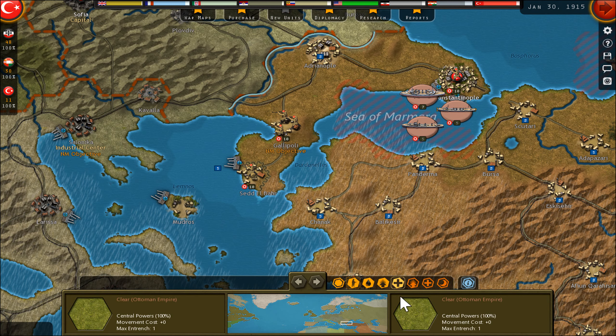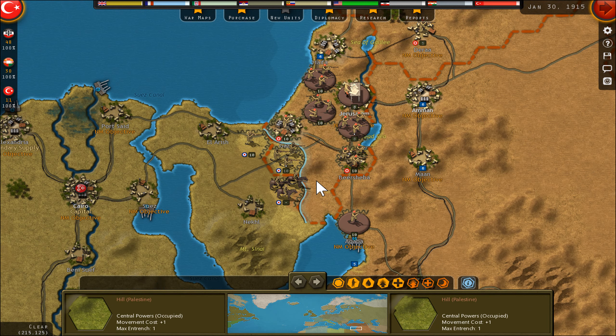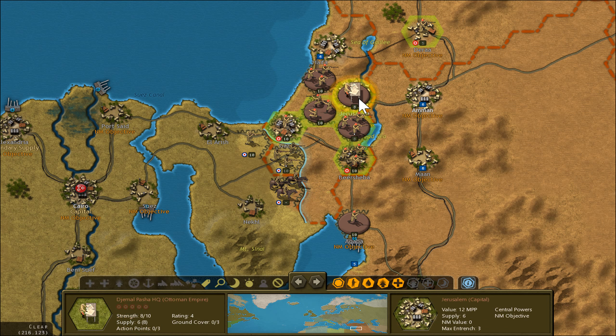No money left for anyone — everything is already spent. Let's see how the British starve here, because they have only supplies of two or three. And I need my HQ at level 10 — this is also not the best HQ; maybe I will change it.